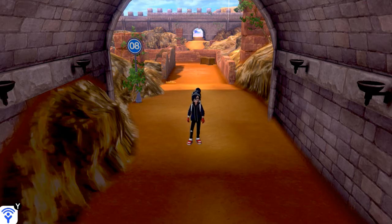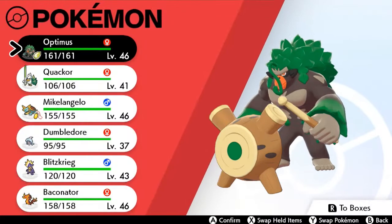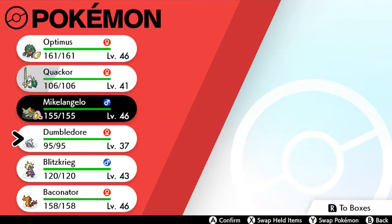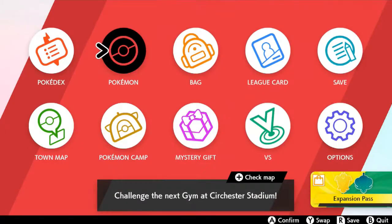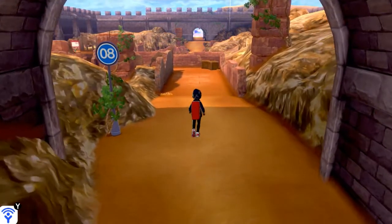So now we're here in Route 8, and yes, we are in Sword version. This place is a little bit interesting with the kind of Pokemon that it does have. I went through the Pokejobs, my Pokemon team is leveled up, and the majority of my Pokemon are at level 40. Dumbledore is the only one at level 30. We're going to be kicking some butt, taking some names, and let's continue on right here at Route 8.